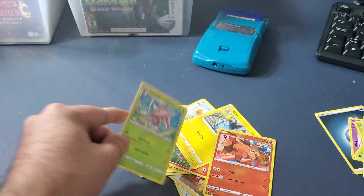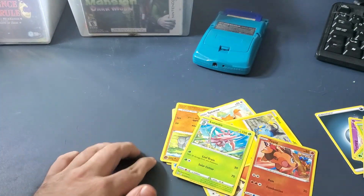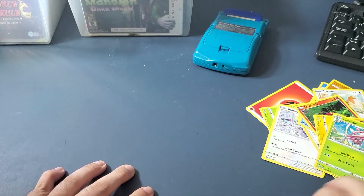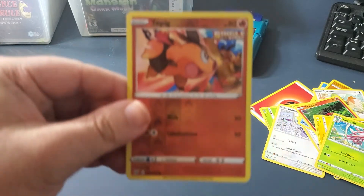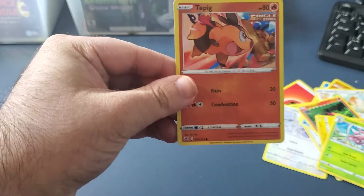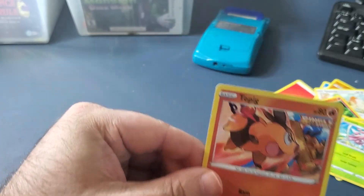Hmm. Well... nothing too exciting. But we got my mom's favorite Pokémon — my mom's favorite Pokémon is Tepig — so pretty cool we got this card.